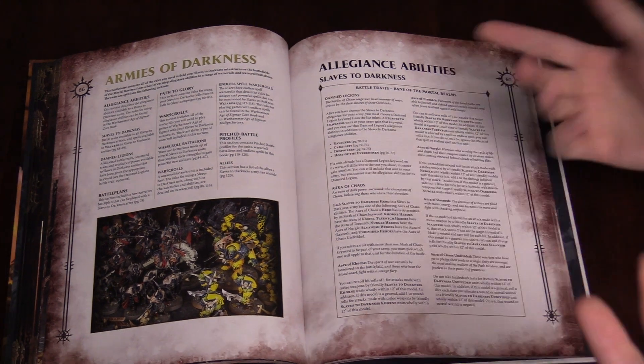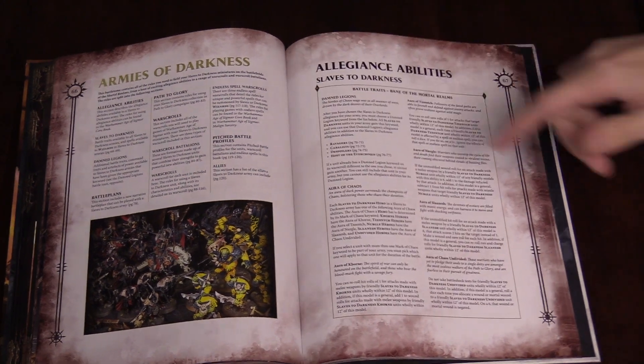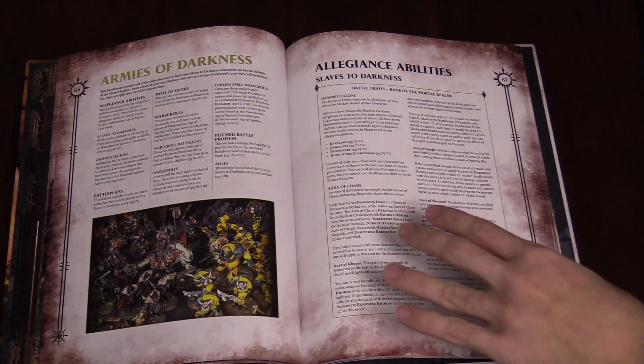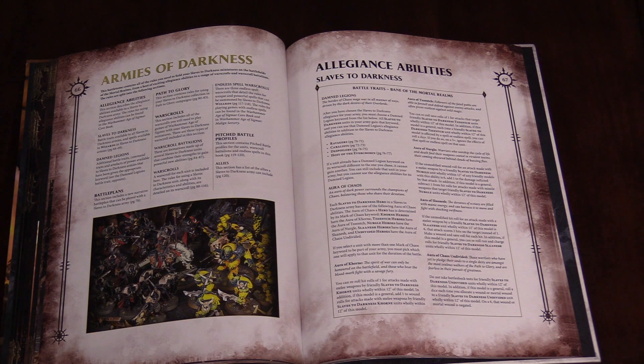Then you've got the Everchosen — that's of course the Varen Guard and things like that. The Despoilers, which are your Demons, and your Kabbalists, which are your Mages and Cultists and stuff. Then you've got your Auras. Each Aura is going to do a different thing depending on what your hero has from his Mark. If you remember the old Mark system and the Auras, they function similarly — they are tweaked though.